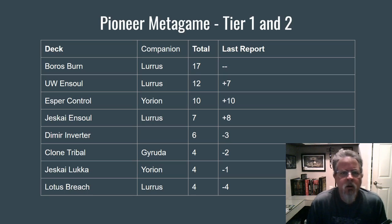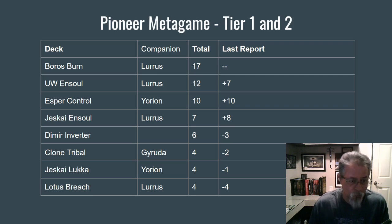So where did Pioneer end up? We ended up with a relatively aggressive format at the end. Burn and InSoul strategies had the best weeks here. In fact, if you combine the Jeskai and Blue-White InSoul decks, it would have been the number one deck of the week. The primary difference is Jeskai uses Galvanic Blast and the Blue-White doesn't. Dimir Inverter didn't have its best week, but I do think you're going to be seeing that deck a lot in the near future. It remains to be seen which of these decks survive.